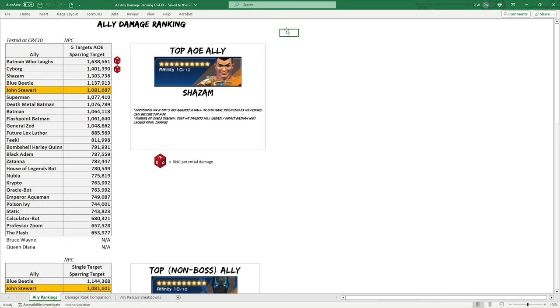To take a look at the actual ally damage breakdown, I did update this to CR430 — last time I did this was CR414, about 11 months ago, so it made sense to have more current values. I also wanted to point out the RNG aspect for Batman Last and Cyborg, because looking at this chart it seems like Batman Last does so much more damage than Blue Beetle or Shazam.